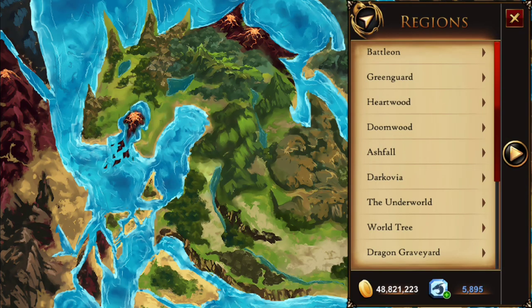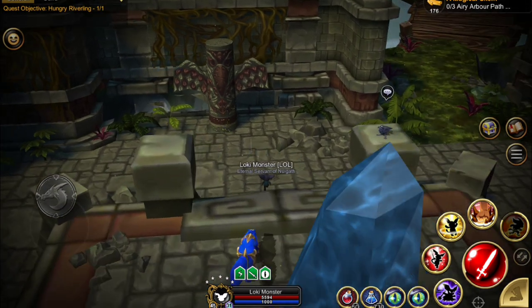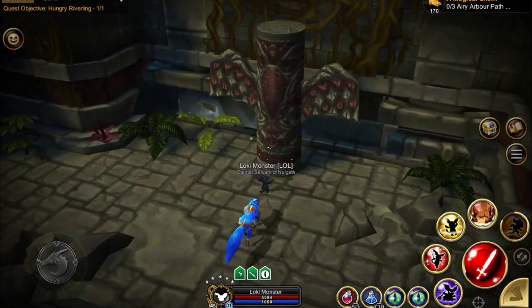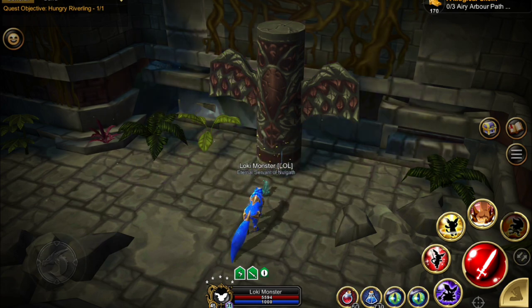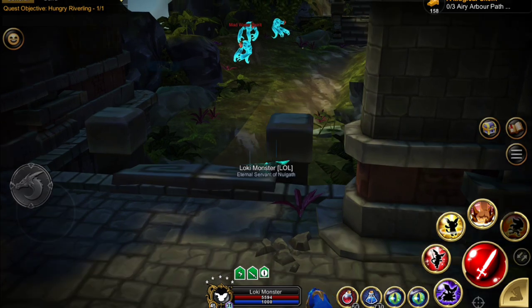Now that he's defeated, bring up your menu and head to the World Tree. Once you're at the World Tree, click on the totem here and go into Raven Form. If you fall out of Raven Form, you will have to return here to go back into Raven Form.